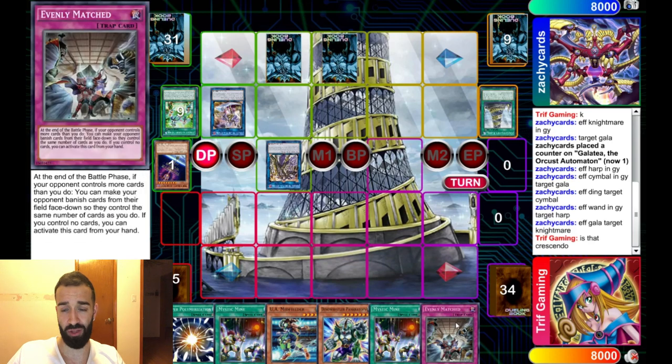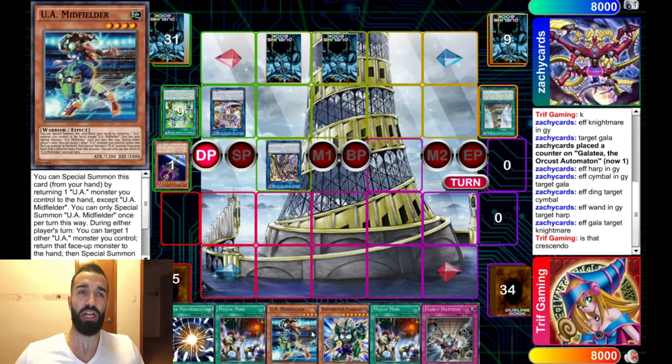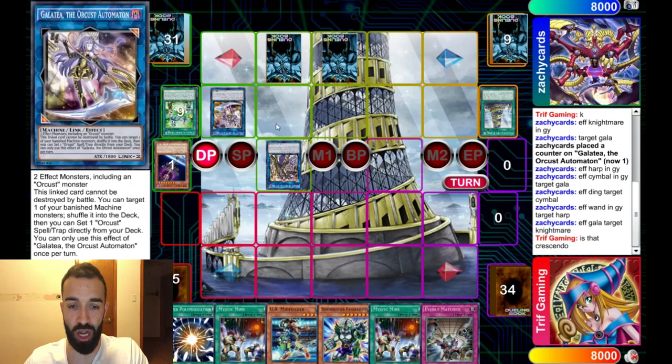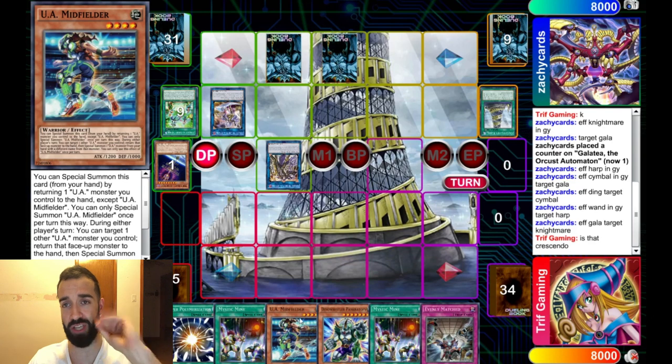Essentially, you just stall with Mystic Mind. You play a bunch of cards that stop Mystic Mind from not resolving, until you get two of the searchers. Two UA searchers equals OTK, sorry — it'll do 8,000 damage. I'll show you if it comes up in this duel. So little by little we're gonna bait everything. I'm gonna pop the Lungirsu because I don't care. He only needs one monster on board. He opted to use Lungirsu right away.